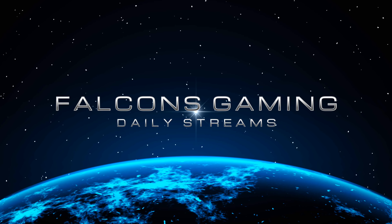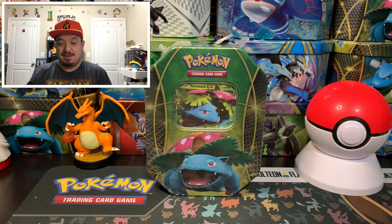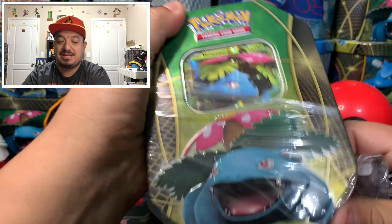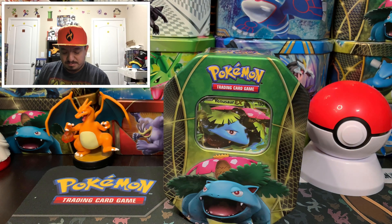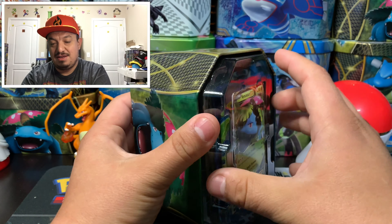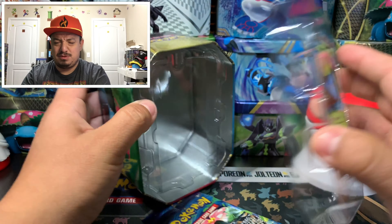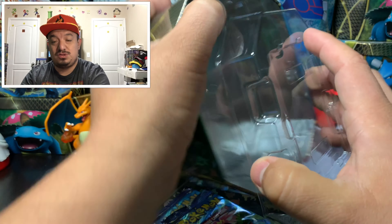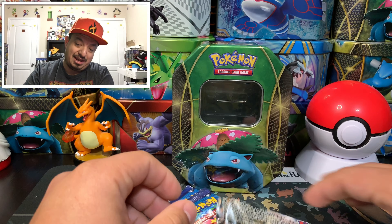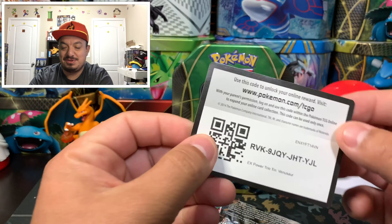Today we're gonna open up this Venusaur EX tin. Poor Venusaur, he never gets picked — he's always picked last. I always have a soft spot for the underdog, for the guy that never gets picked, the team that is supposed to lose and ends up winning at the end. So today we are opening up the Venusaur team — the starter that nobody liked.